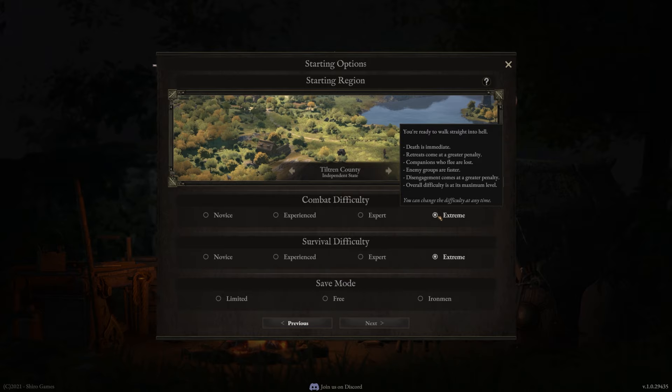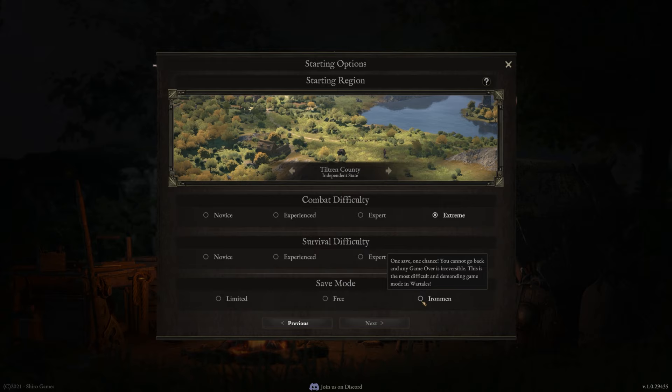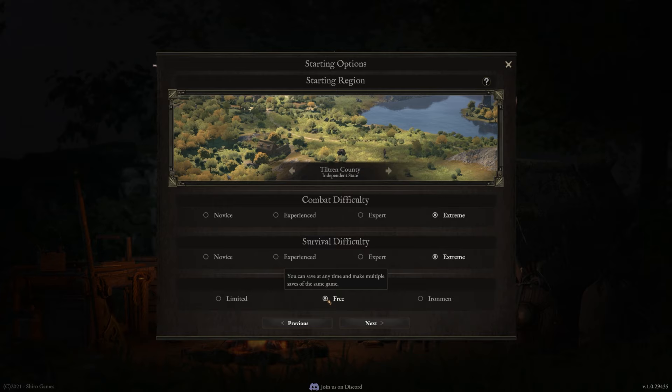Death is immediate. Retreats come at a greater penalty. Companions who flee are lost. Enemy groups are faster. Disengagement is brutal. Overall difficulty is at its maximum. If you have steel balls you could go for the Iron Man difficulty, which I don't really recommend — one stupid mistake or even misclicking can ruin your entire progress. Instead just go for free saves for a more experimental playthrough, which is nice if you want to split your save into two different play styles.